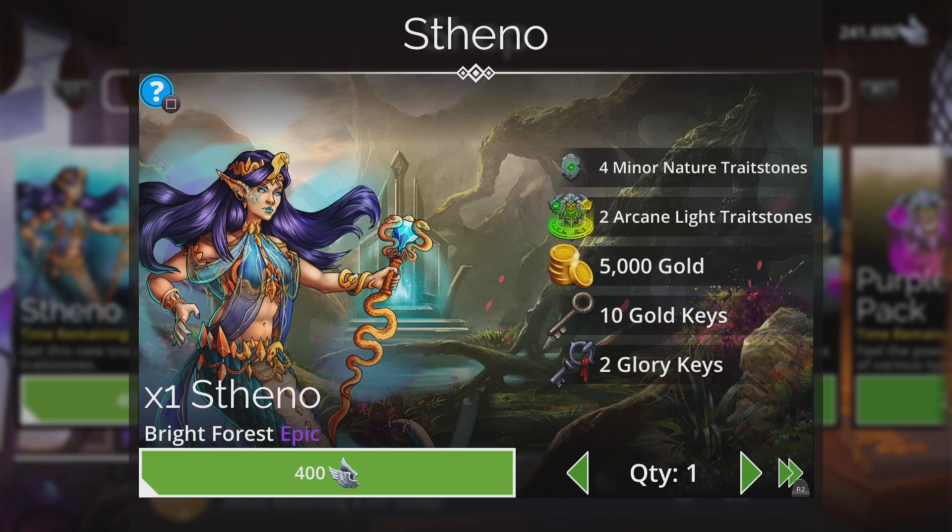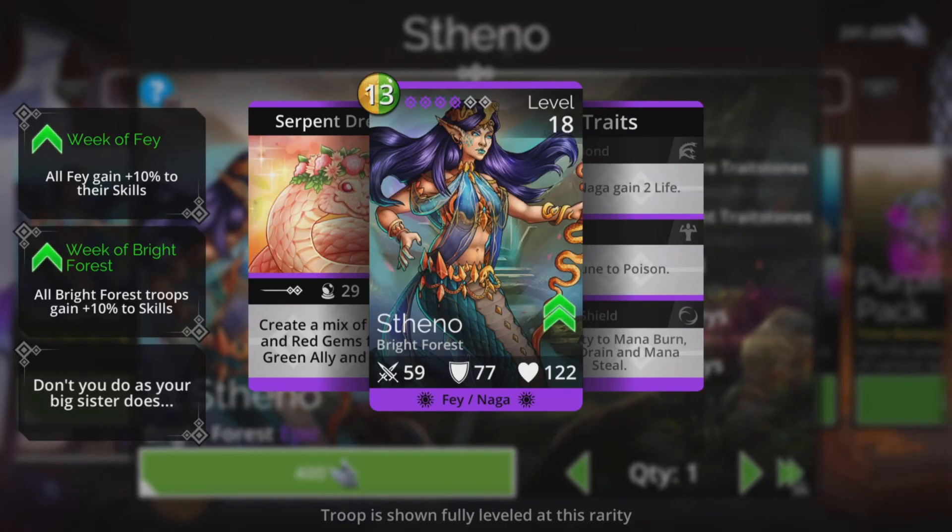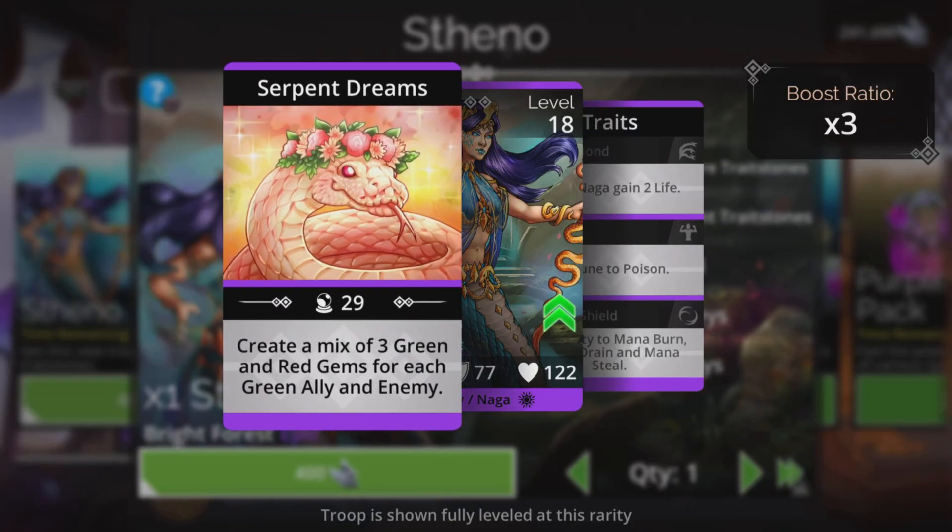Well, first things first — can she be any more of an attention seeker? She's got her belly on full show, she's wearing a see-through top, she's got blue nail varnish, green or teal colored lipstick, those weird earrings, purple hair. The only thing she's missing is a sign on her head saying 'look at me please.' But apart from that, let's take a look at what she does.